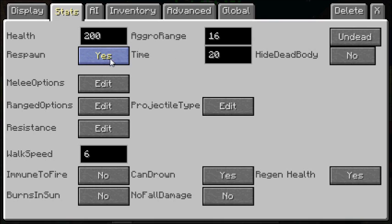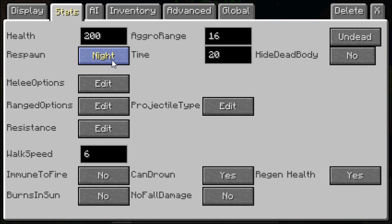For the respawn time, you can set it to Yes and then configure the time. Keep in mind this is in seconds, not minutes. If you wanted to put it at 20 seconds, you would just leave it at the default. If you wanted a minute, you'd put it at 60. Two minutes is 120, and so on. If you do not want the NPC to respawn at all, just switch it to No.